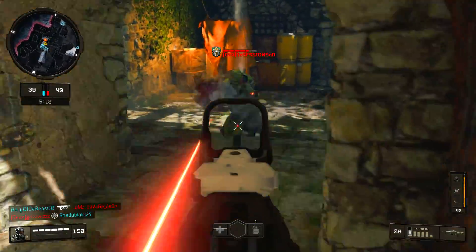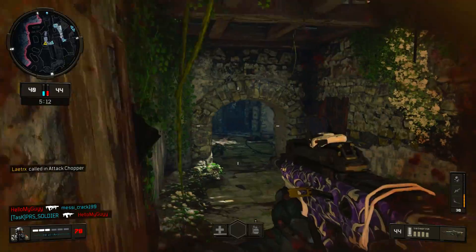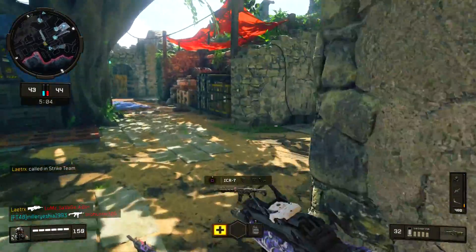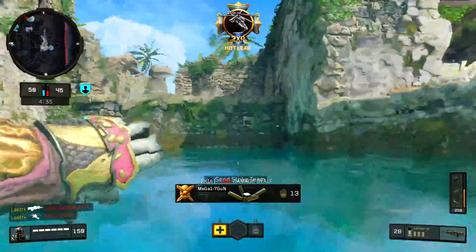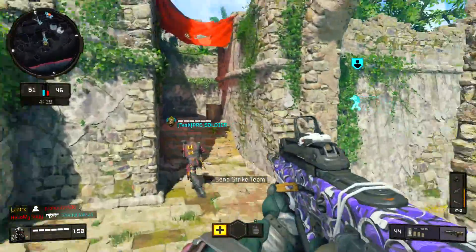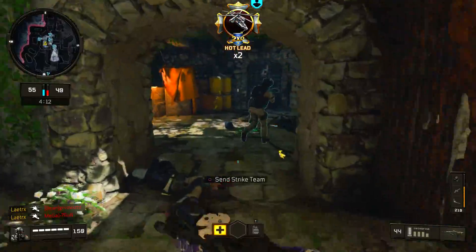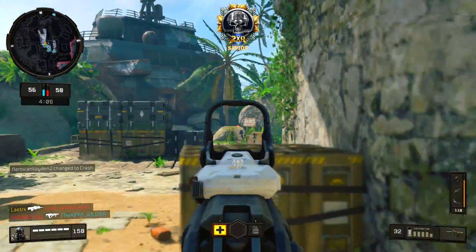Did my teammate just shoot that dude's body? I got a Merciless and I have no clue what's happening right now. There's a dude pushing around here. That man slid around the corner with aggression — let me just call in this attack helicopter before I get destroyed from across the map. I got a Strike Team too. These dudes are on the beach and that's not your best idea — why would you run on the beach if you know there's a helicopter outside? I would immediately go inside as soon as I saw that notification.